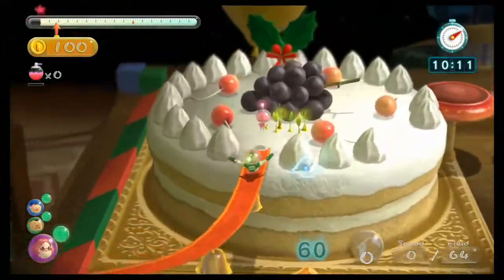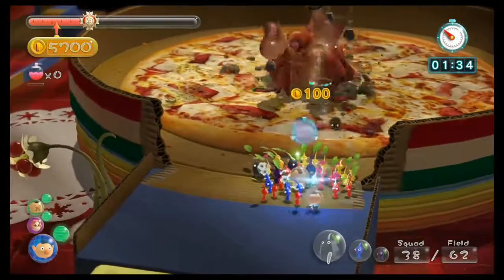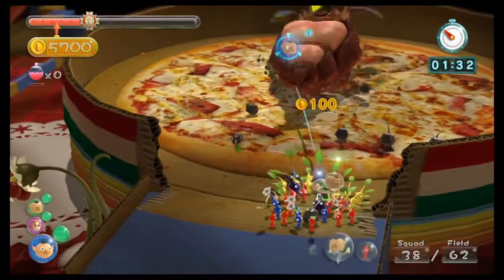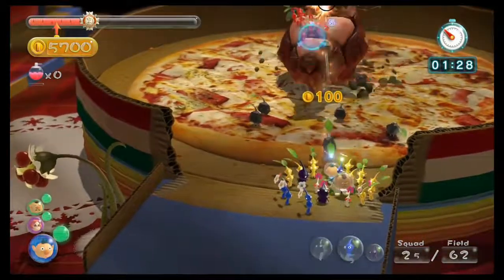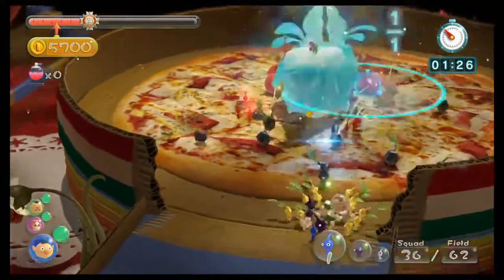Face off against a bug-eyed crawler atop a pizza, return all hidden treasures back to the ship before the allotted time, and you have yourself a platinum medal. Just don't take Santa's milk and cookies — the man needs his nourishment.